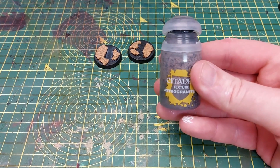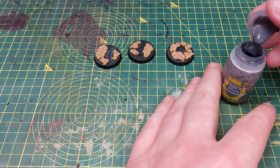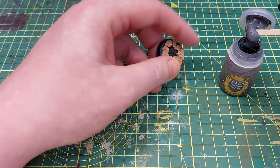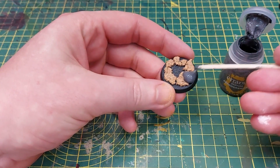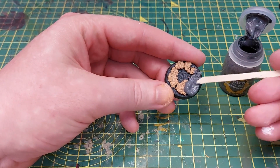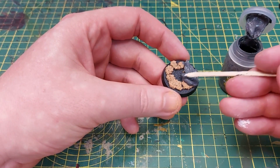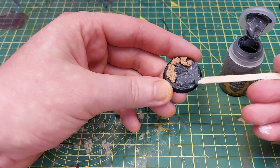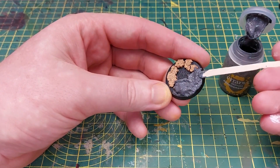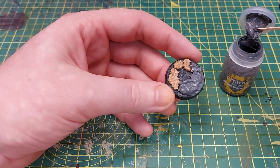This is astra granite texture paint from Games Workshop - I have this left over from the Conquest magazine. I'm going to apply this to all of the bases using a coffee stirrer. The cork helps build up that ridge to create a pool, so I'm making sure to cover all of the cork all the way around as well as the base in the middle - and I'm doing this on all of the bases, including the 65mm bases for the drones.